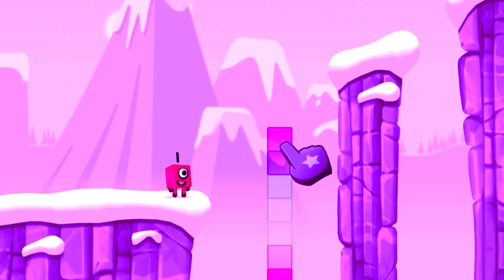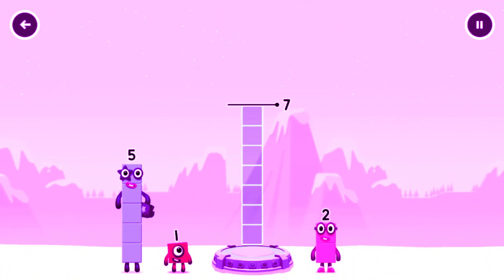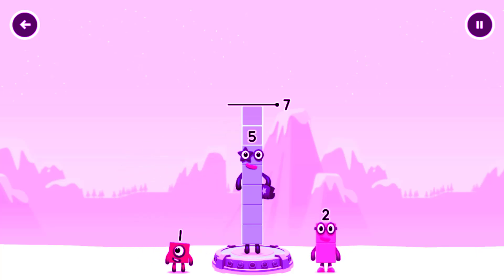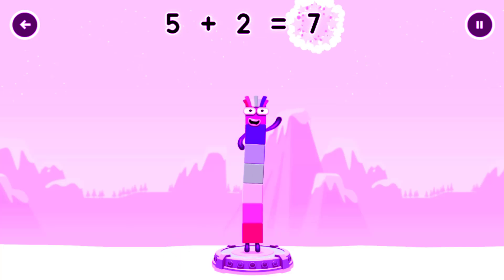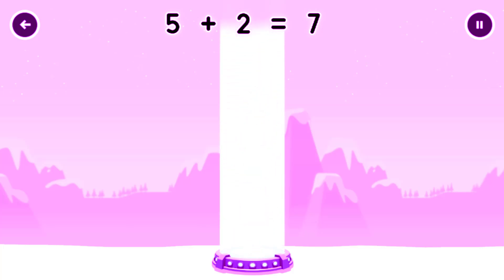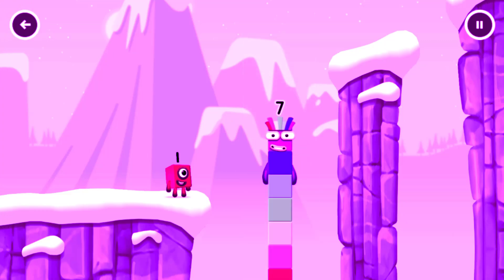Tap to solve the puzzle to help get across the gap. Add number blocks to make seven. Five. Two. You got it! Five plus two equals seven! I am seven! Excellent!